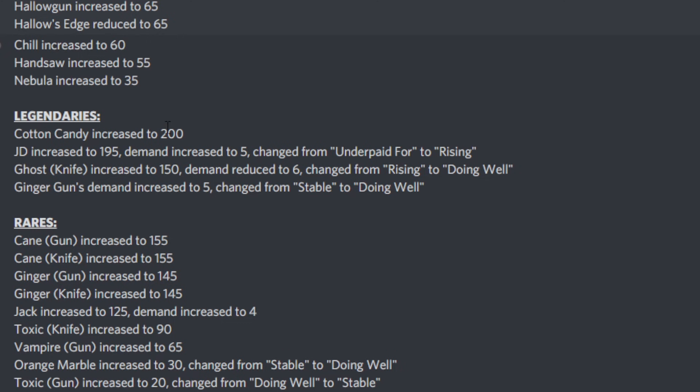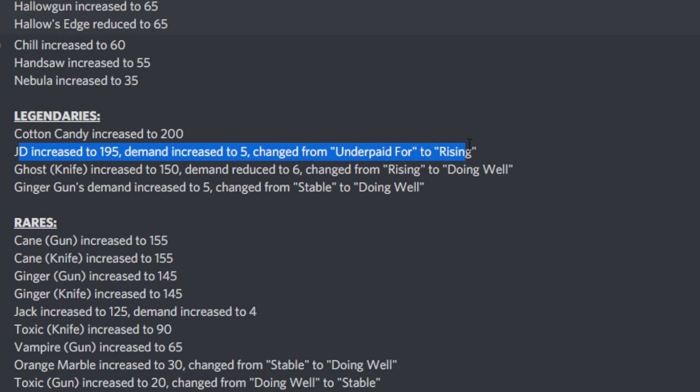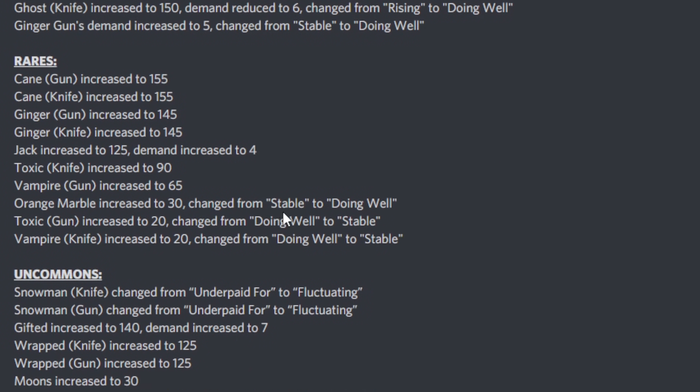Moving on to collectibles: Cotton Candy has increased to 200 — still rising, which I kind of saw coming. JD has recovered — it's now 195, demand up to 5, and it's no longer underpaid, it's rising again. Because the duping issue has been fixed it'll probably take a couple weeks to get back going fully, but JD should be able to rise for quite a while. Ghost Knife has also increased to 150, though its demand has gone down — it's no longer rising, just doing well. Ginger Gun has also had its demand increase and is now doing well.